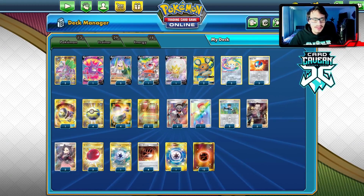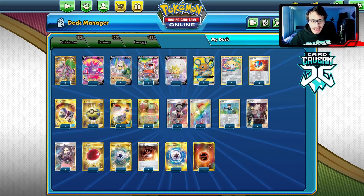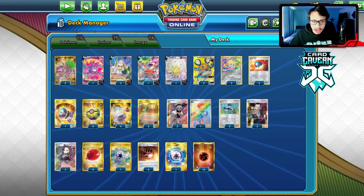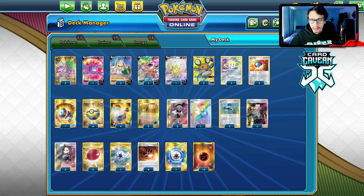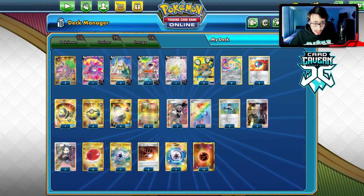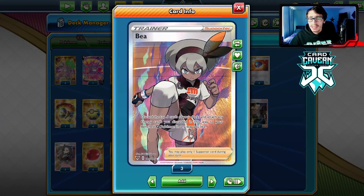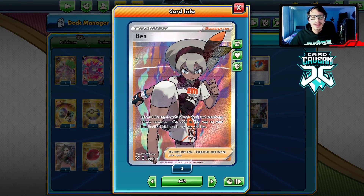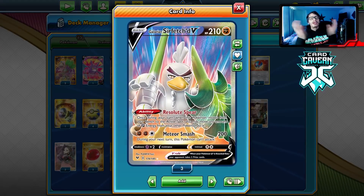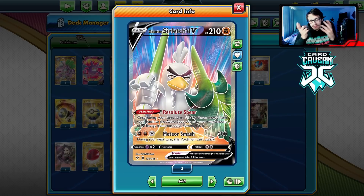Welcome back to a brand new PTCG Vivid Voltage video. Today we're covering a B deck. I've seen a few people try out the B engine already on YouTube, and the general consensus is to use this engine with Jirachi and Nanu/Ring Guru. There are a lot of ways to play B — I could probably make 12 videos on this card. But the first deck I want to try out is Sir Fetchy V, because it's a new card and a full art in the set.